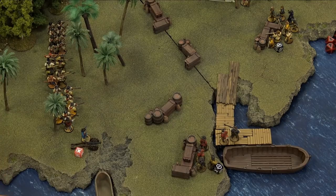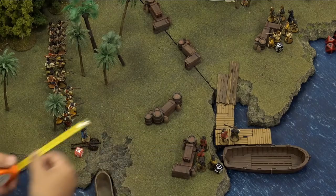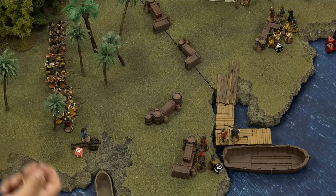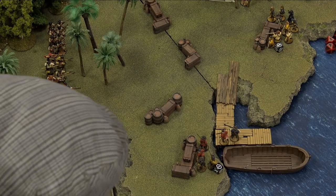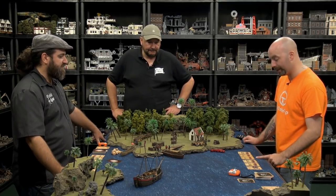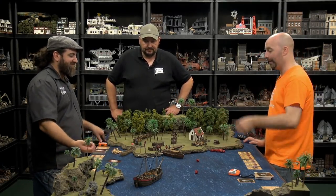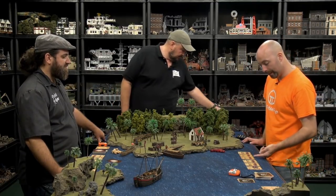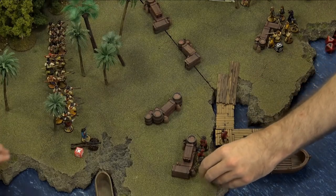Two hits from the cannon. Saving from a cannon is normal - you get a cover save. These are freebooters, save from shooting on a seven. One guy dies - cannonball just takes the head off. It's a light cannon. Two fatigue dice on a morale of five - seven and a one, so one fatigue. Moving on - two strike points earned.